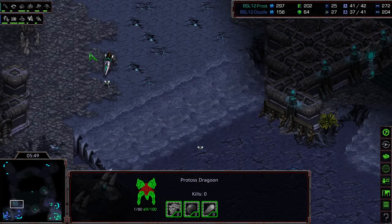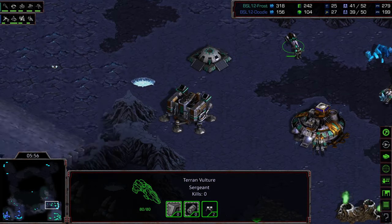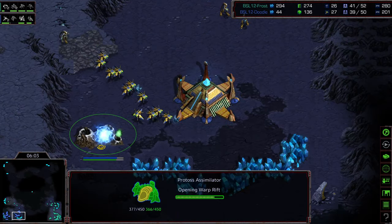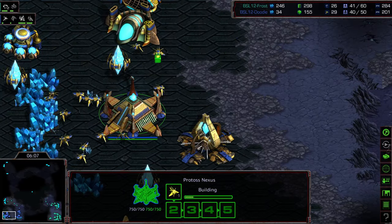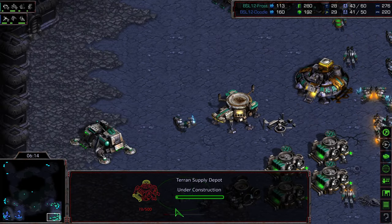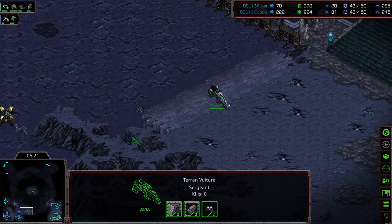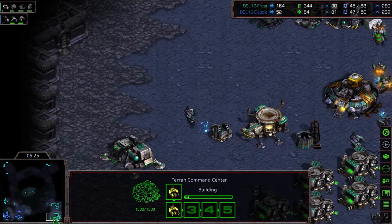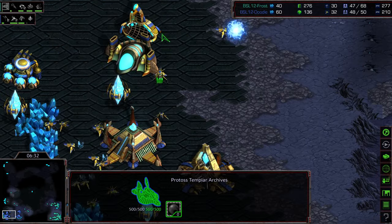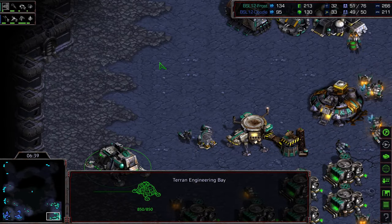Just walking into that natural expansion to see whether there was a base there or not. Some mines being plopped to the north, so if there were Dark Templar walking on the ground they would need to do some minesweeping. That Dragoon now wiped out above the six o'clock expansion. Doodle grabbing his assimilator, so I think he's going to go for heavier tech play — Templar Archives, definitely going to go for a Dark Templar drop. But we already see some turrets being planted. Critically though, Frost is once again stuck to just a single factory with Vultures.